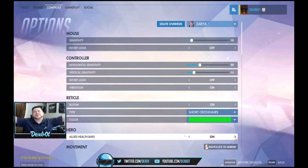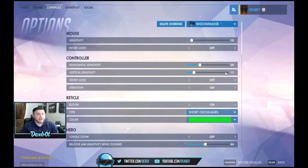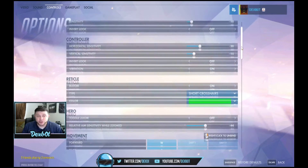Another setting — Widowmaker is a sniper and she can zoom in with a scope. They actually have a separate sensitivity setting specifically for when you're zoomed in on the scope, which is really cool. To my knowledge she's the only hero that zooms in with a scope, so that extra sensitivity option is a useful thing to be aware of.